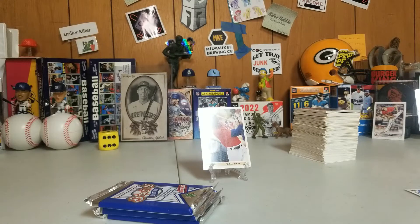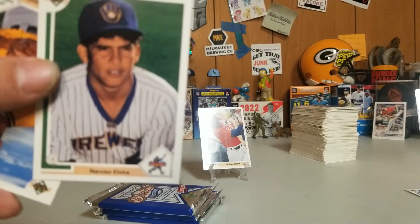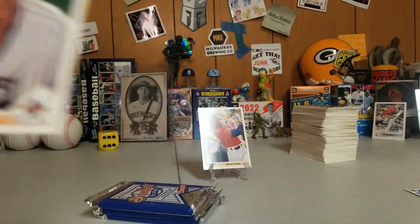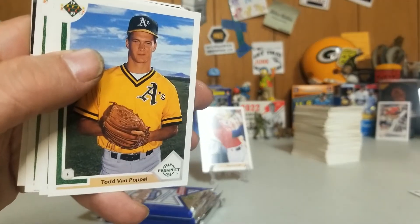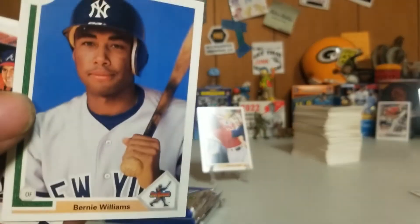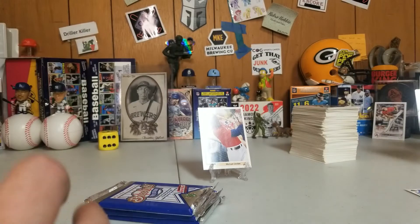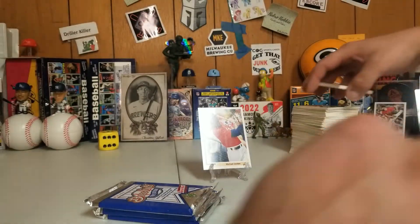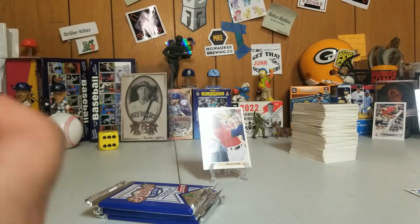This guy really killed the Brewers. P.P. Rodriguez — almost a unibrow, almost. It's Narcisco Elvira — he's 17 years old. Todd Van Poppel — best card at that time to get out of this set, that's a true story. Charles Nagy was a good card. And then Bernie Williams — there's a Bernie rookie, show the back. Baltimore Orioles card — stop the press. Brian Harvey checklist. I'm going to grab another one of these boxes for sure, this is fun.